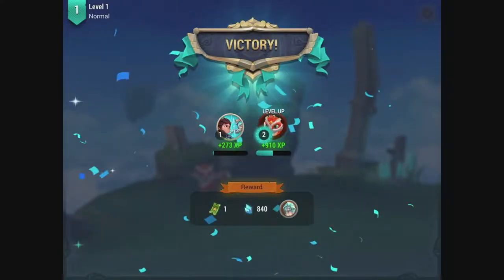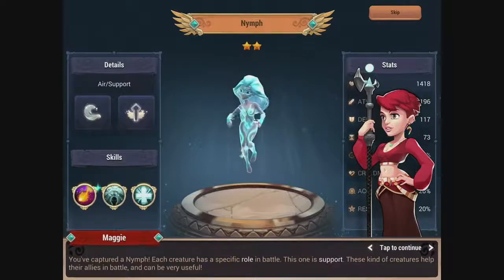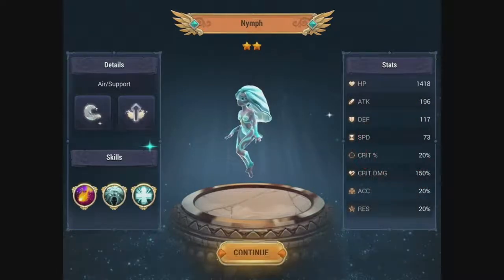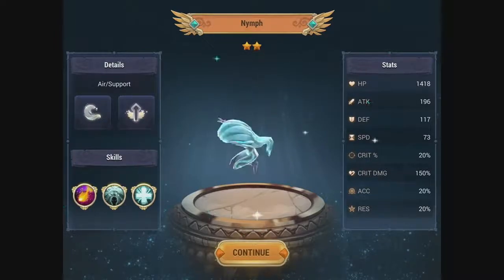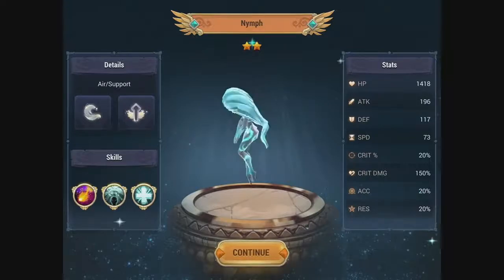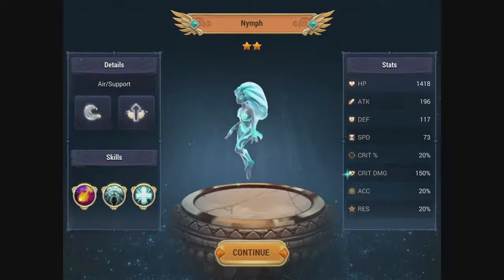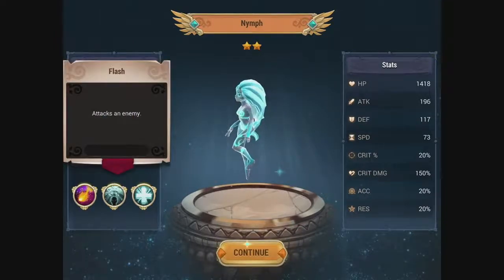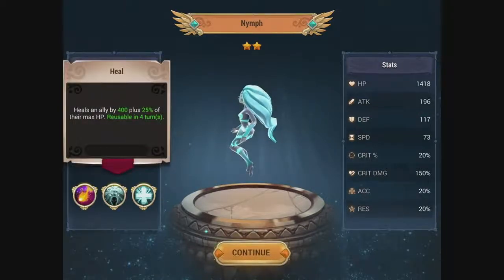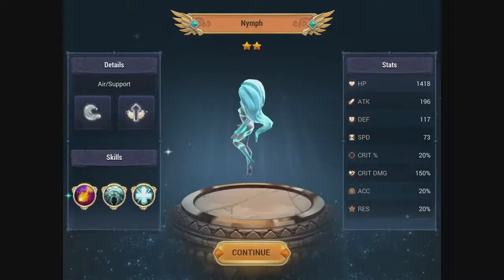Look how cute that griffon is. We've got a nymph — this one is a support creature. You can spin around your creatures, and they do tricks if you tap on them. She's got a flash attack, a gift of the light, and heal. So air seems pretty related to light magic too.